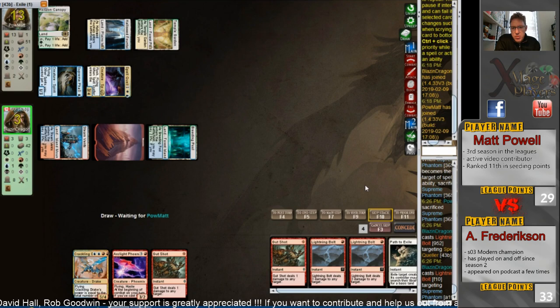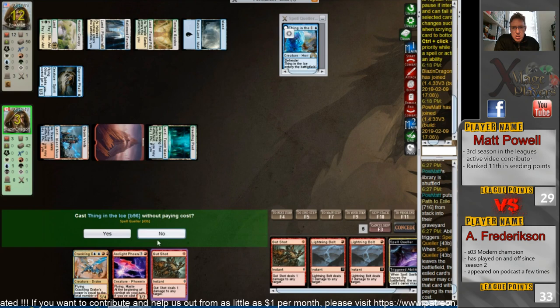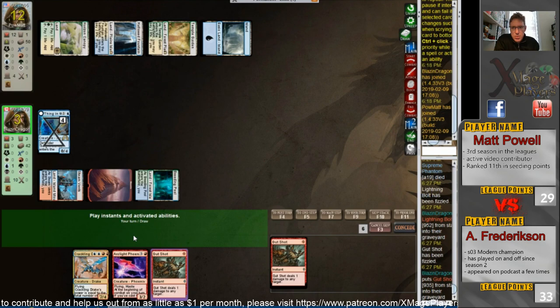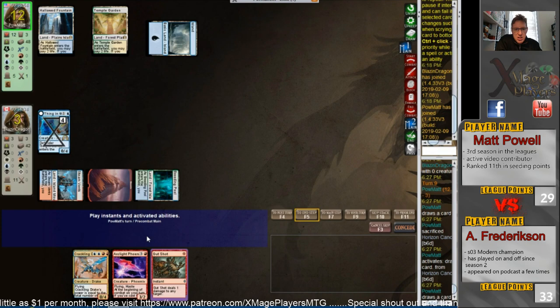On top of all that, he gets back his Thing in the Ice. Matt's going to fire off a Path to Exile — targeting the Spell Queller. It's not going to stop the Thing in the Ice coming back. He needs that fourth land to fire off a Collected Company, which you're probably going to see here in the main phase while Anthony's tapped out. He's cracked the Horizon Canopy, so he's got nothing going on.